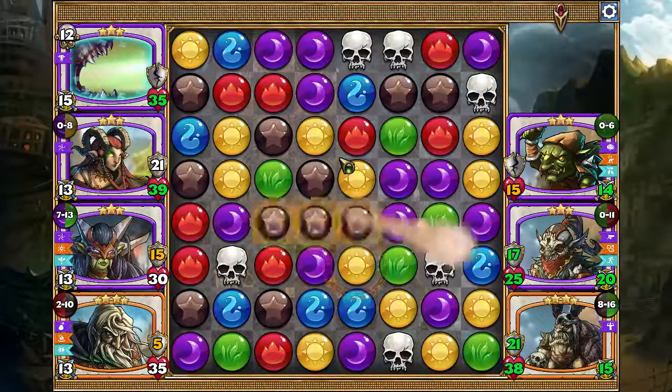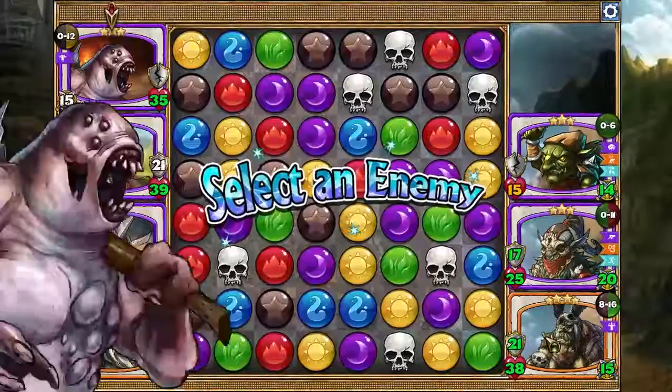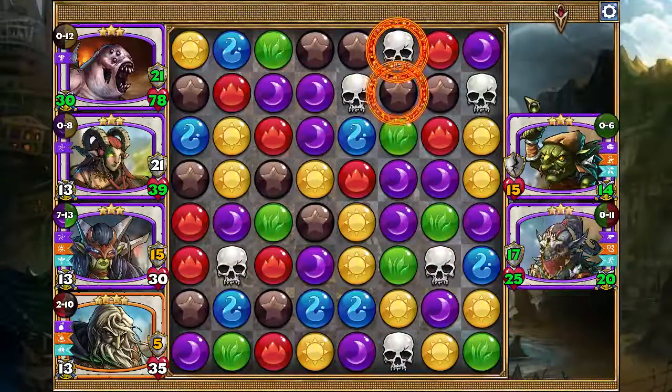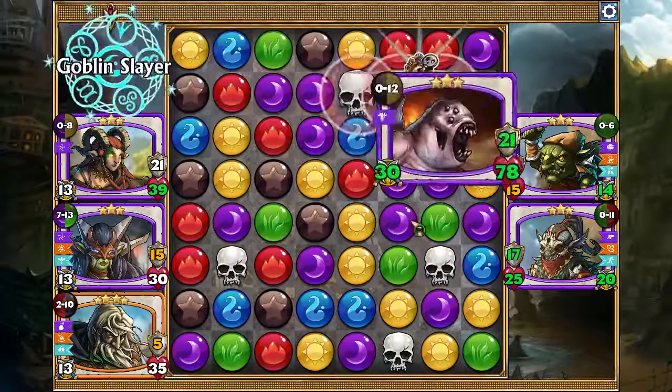There we go. The AI is kindly avoiding my Gob Chomper with his spells. So I will try to devour the goblin king. Here we go. That's more like it. Now, if I hit skull damage against goblins I do double damage — I'll hit with 60. So bye bye goblin.